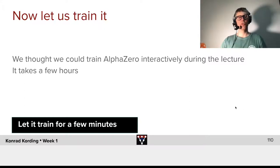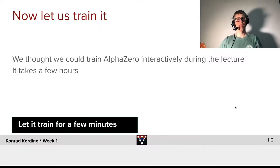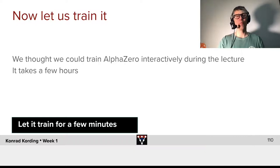So, it's now time to train it. We initially thought that we could make AlphaZero fast enough that you could easily run it within a few minutes and play Othello. It turns out that it takes a relatively long time to train it — it takes a few hours.